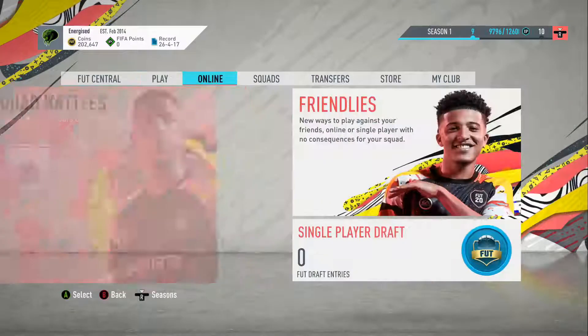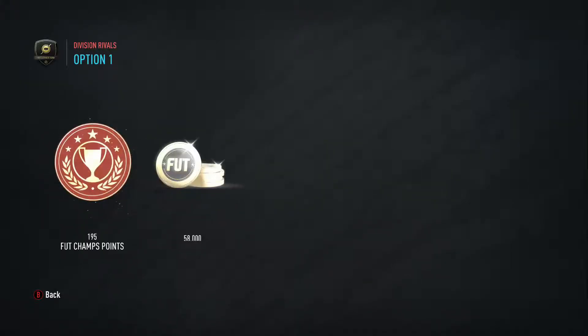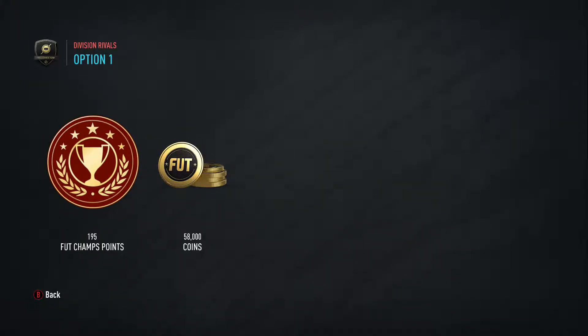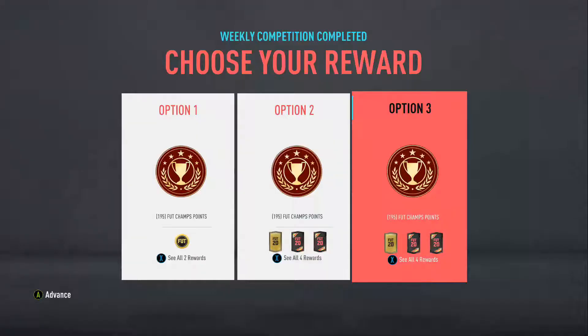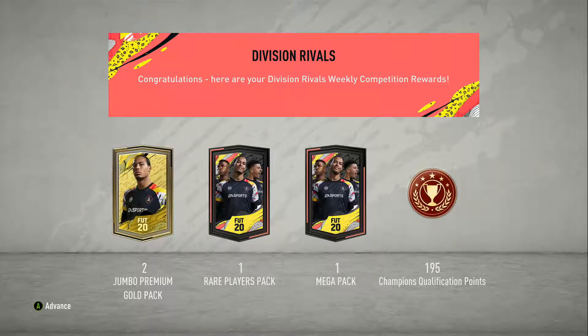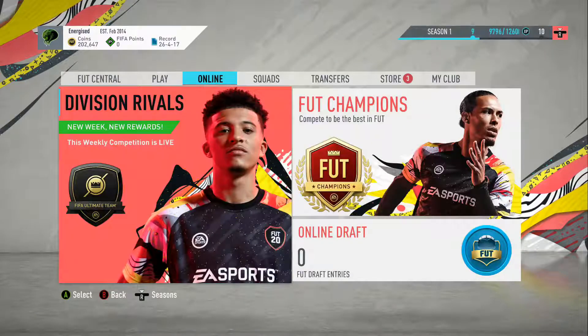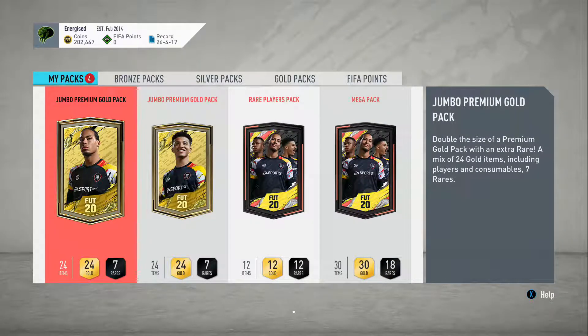Right guys, we have rival rewards and we're going to open them right now. Let's see what we get. We can take option one of 58K coins and 195, or we can take two jumbo gold packs of 50K and a mega pack. Value-wise I'd rather take - and I'm going to take - the tradeable packs. I think that's the right thing to do, because I'm going to get a capable player coin-wise and I don't really need anything else. So we've taken our tradeable packs and we're going to open them right now.